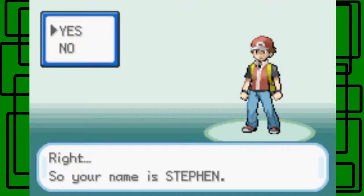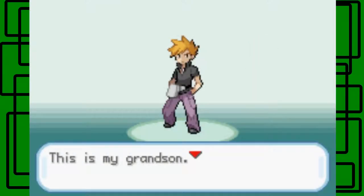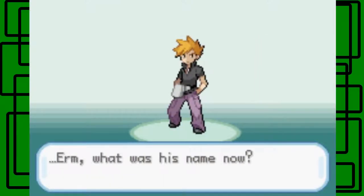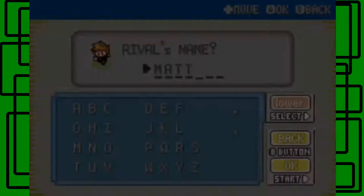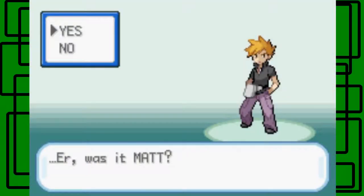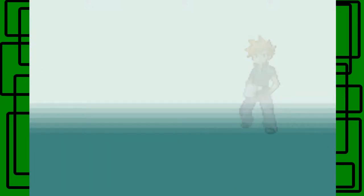So, your name is Steven — shouldn't that be a question mark? Yes, that's correct. 'This is my grandson, he's been your rival since you were both babies. What's his name?' Now let's name him Matt, because he'll be choosing Charmander. I named my rival Sam in Pokemon FireRed since that rival chose Squirtle, so I'm going with Matt this time. I think I may have named my rival Matt in my original Pokemon Leaf Green walkthrough too — yes, okay, that's right.